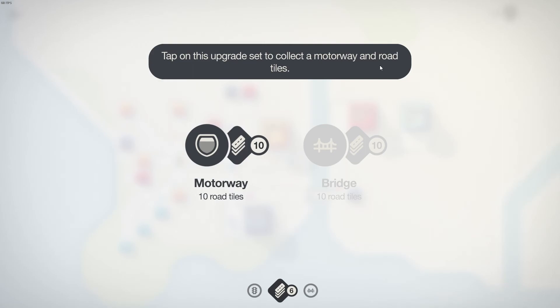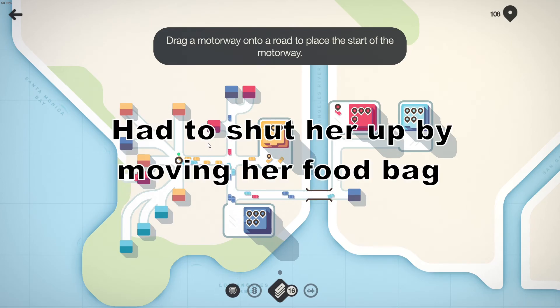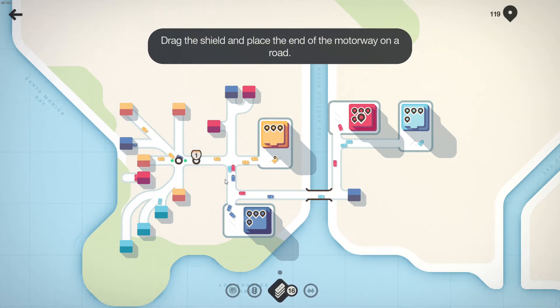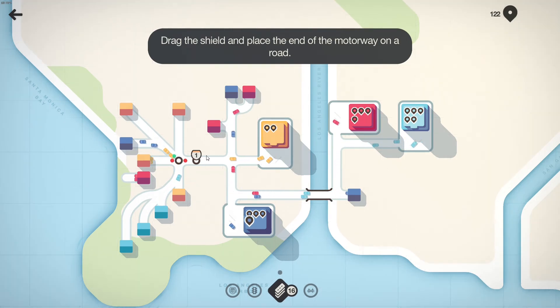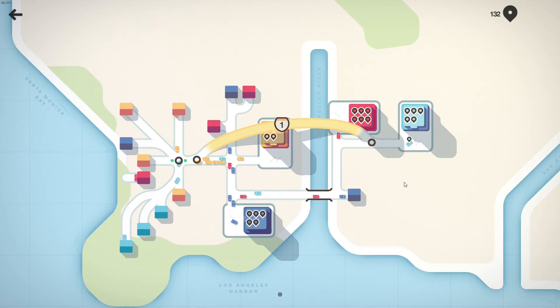Tap on this upgrade set to collect a motorway and a road tile. Drag a motorway onto a road to place the start of the motorway. Drag the shield and place the end of the motorway on a road. Oh wow — so you can just have an elevated roadway wherever you want. Oh, that adds complexity already.